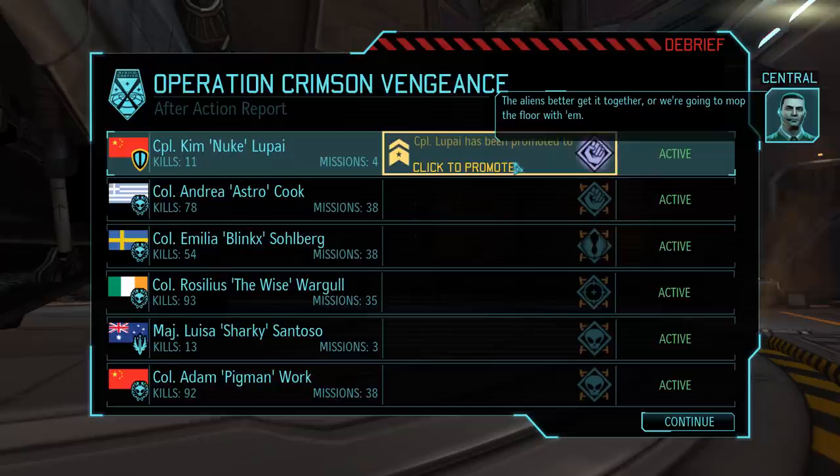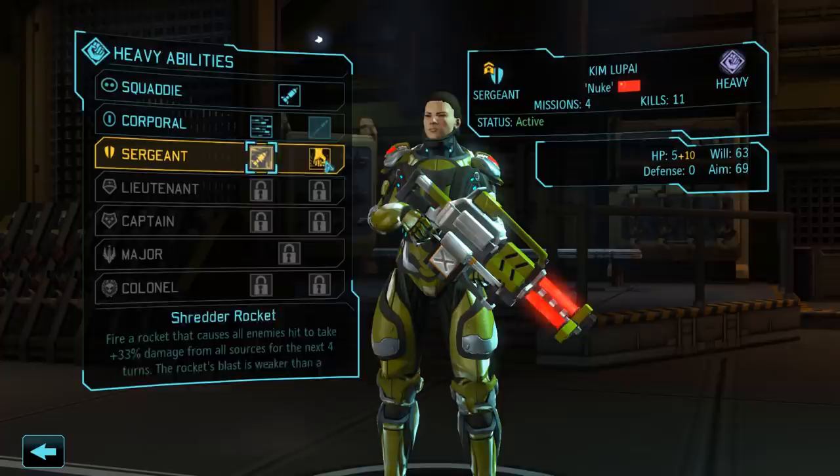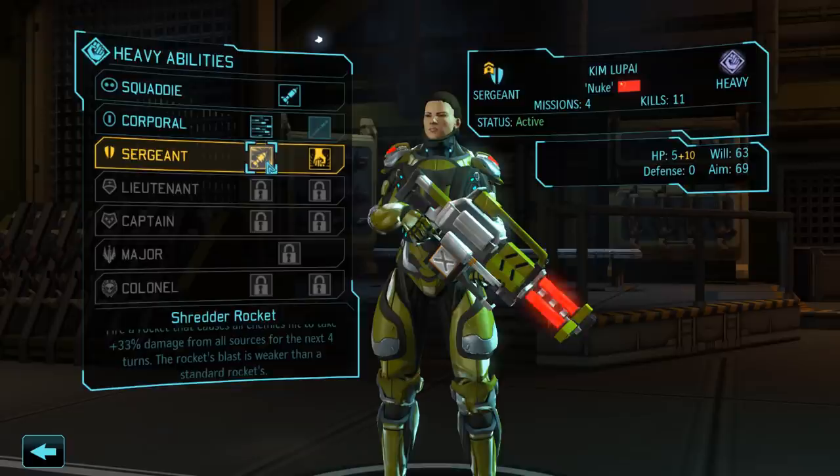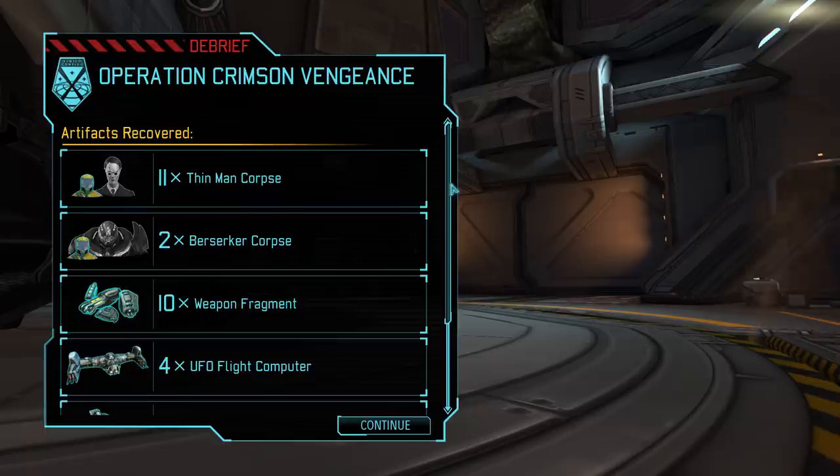Kim Lupi has been promoted to Sergeant and received a nickname, which we'll change in just a moment. More importantly, we can now pick another ability for her. We have the choice between Suppression and Shredder Rocket. I want Kim to mostly follow Andrea's footsteps as an area of effect damage dealing heavy, so we are going with the Shredder Rocket, which for now still does a comparatively small amount of damage. As Kim keeps gaining ranks and we keep unlocking new equipment, that will increase in the future.